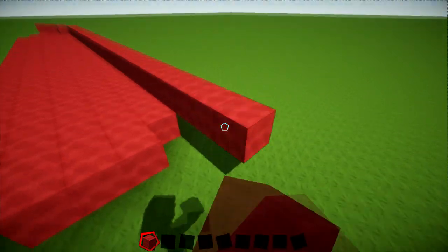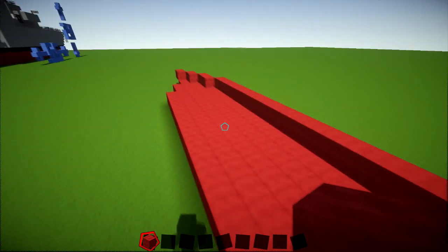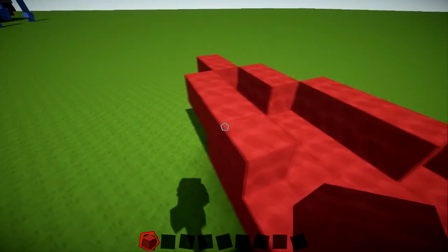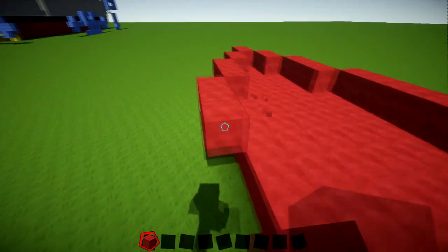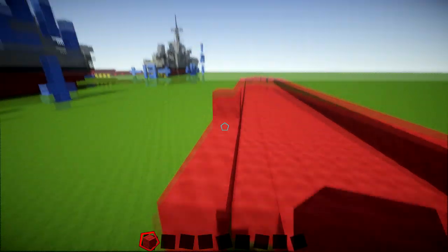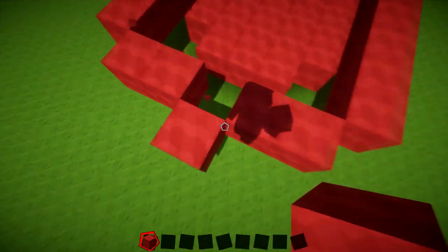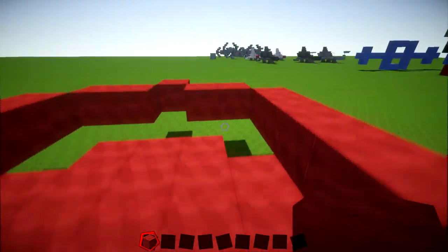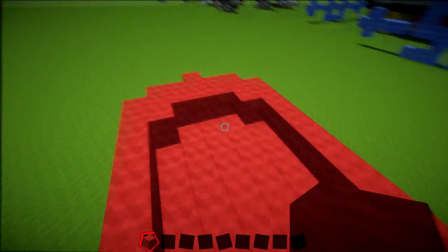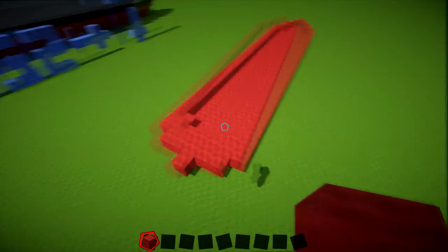Then we're going to have two blocks coming across this side and then just one across the back. Do the same on the other side — it's quite a small ship. For the other side: this one's going to be 30, so drag it all the way back to here, then add two blocks. Then we've got two going across, and come on the inside and cover up those last blocks. Then we're just going to put in the propellers and that'll finish off layer number two.